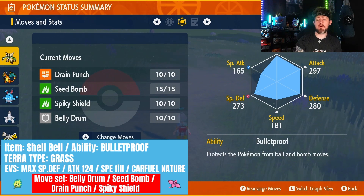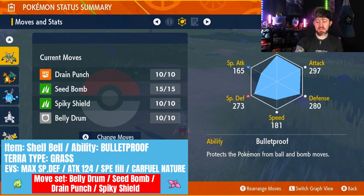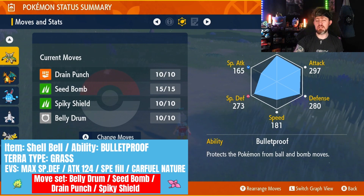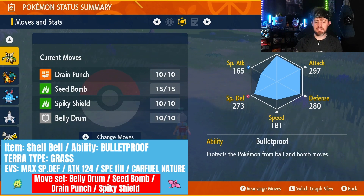You also want the ability to be Bulletproof to stop all forms of ball attacks and bomb moves. This will protect you from those. Obviously, once he's got rid of your abilities, you're going to need to use Spiky Shield. The reason we have Bulletproof is so that, as long as he hasn't nerfed your abilities, you'll be absolutely fine from that move and will not get one-tapped.